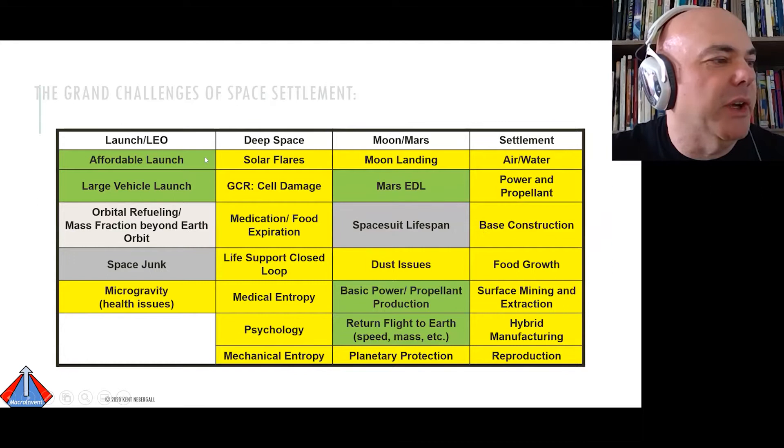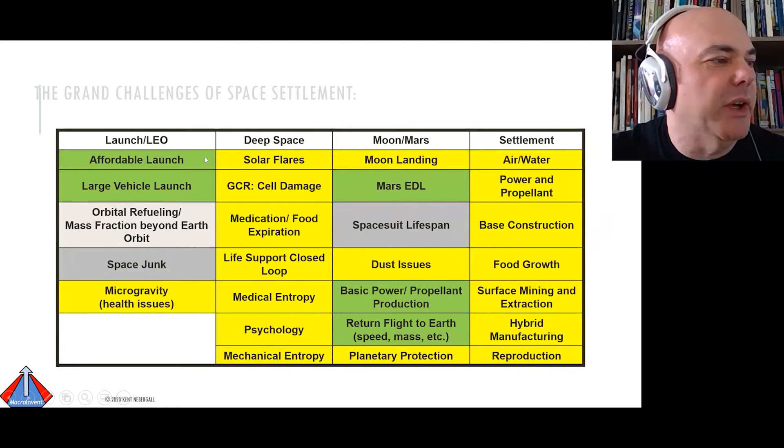You'll notice it's rather large — this is Lunar Starship next to it, which for a 30-person base seems a bit extravagant, but there's a reason for that. Some years ago I came up with this grid of all the challenges of space settlement, and one of the themes of the conference seems to be the concept of a Starship singularity.